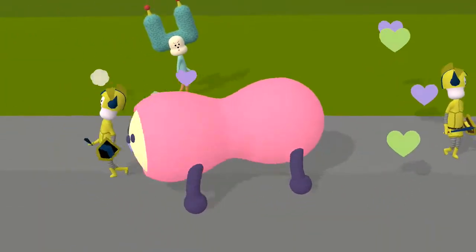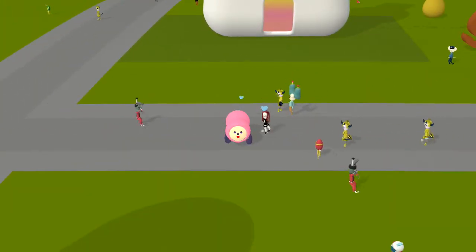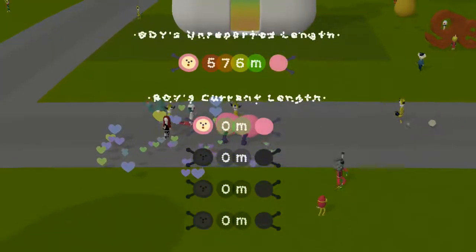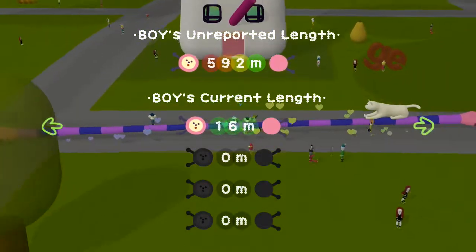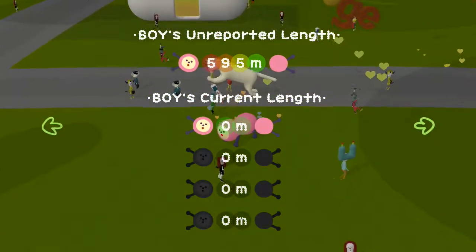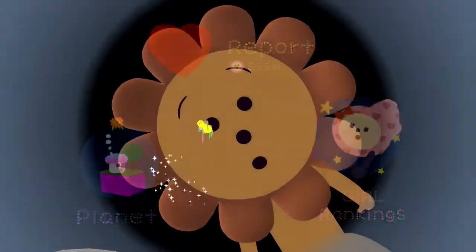TapTap here, and I actually forgot a couple things to show off. There are actually a few things you can do by pressing Start and Select with the analog stick. So if you press over to the right, we get Boy's unreported length, and you can watch it grow. You can see the current lengths of all four multiplayer characters. But hold up - this is the thing that goes straight to the report and change the planet screen.